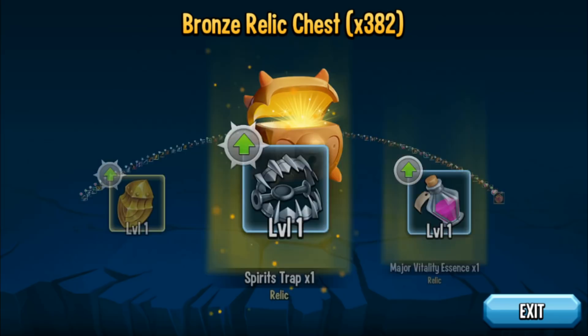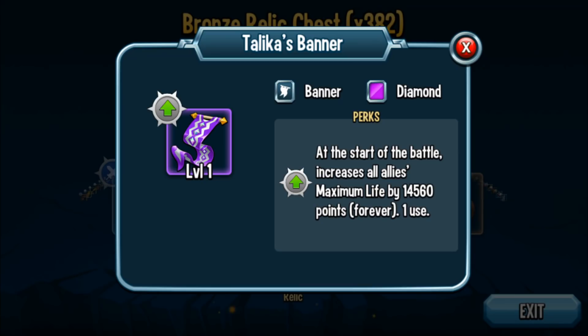That was Talica's Banner. At the start of battle, it increases allies' maximum life by 14,560 at level 1 — this is a really good relic in the current meta involving legendary and mythic monsters. Legendary monsters have the potential to be one-shot — OTK'd by an enemy mythic. If you start the game with Talica's Banner, it permanently increases your monster's max life (it says 'forever' in parentheses). This could mean the difference between getting OTK'd or not, especially combined with life regen. Don't count out Talica's Banner — in the current meta, its usability is going to increase.